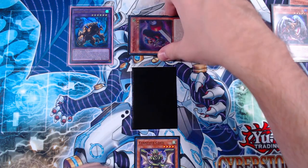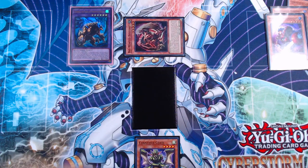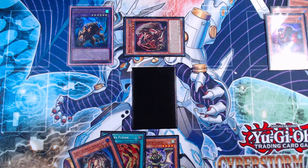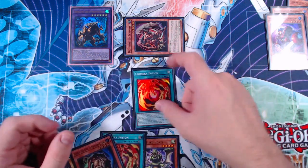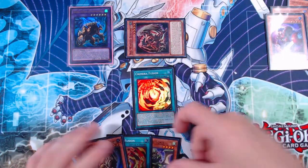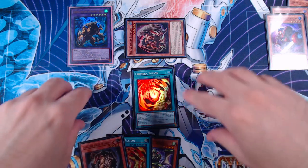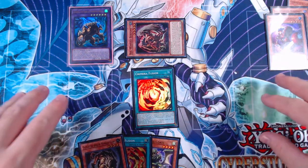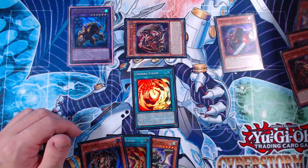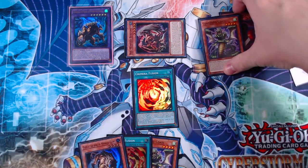In our opponent's draw phase we trigger Mirror Sword Knight again, getting another copy of Big Wing Berfomet, which gets us another Chimera Fusion and another Gazelle from deck. This means in our opponent's main phase we can use Chimera Fusion and fuse for additional monsters. You also have a monster negate on field and targeting protection from Cornfield Total in the graveyard. Very powerful — let's move on to combo two.